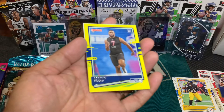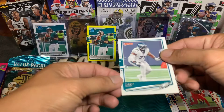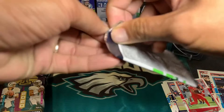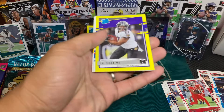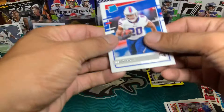Third pack: Roquan Smith, Chris Godwin. Our parallel is Jordy Brooks — a Seahawks rookie. Rookie card is Jeremy Chan as well as Jason Peters. I put all my Eagles cards aside. Fourth pack: Kenya Drake, Miles Garrett. Our parallel is JK Dobbin rated rookie, and another rated rookie, Zach Moss.